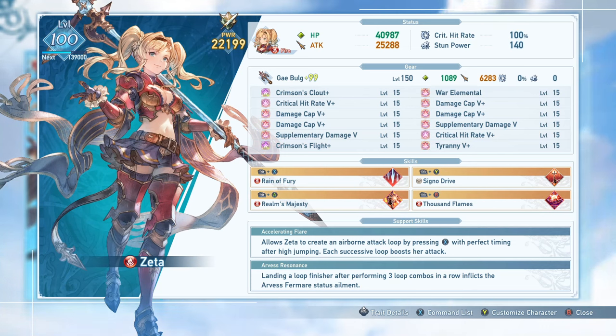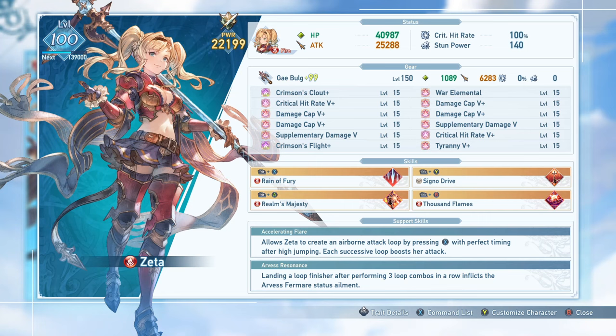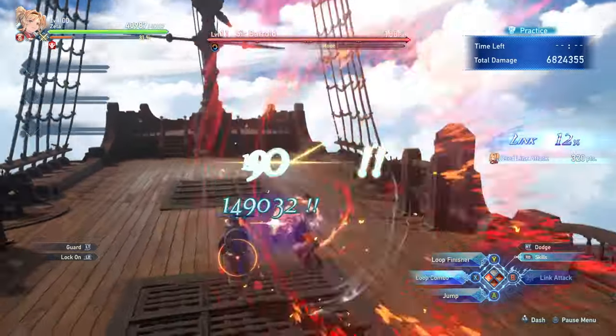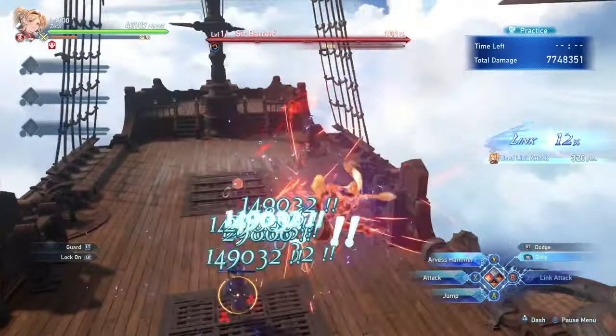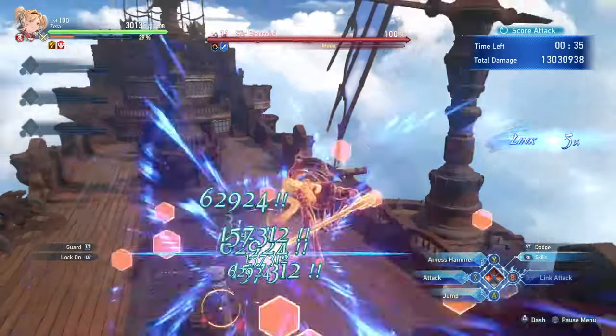Your standard combo will always put you in this loop finisher state, but a link attack will allow you to go into the air and immediately use an Arvis Hammer afterwards, meaning link attacks are very beneficial to Zeta. She has a couple other methods to get airborne: the first being her parry, which is tied to her combo finisher button when you are not in the air — this can be a quick way to get into loops if you know a boss attack is coming. Zeta also has the skill Spear of Arvis that lets her immediately enter loop combos. Your loop finisher also has some end lag that you can easily cancel by dodging or rolling out of the attack after landing.